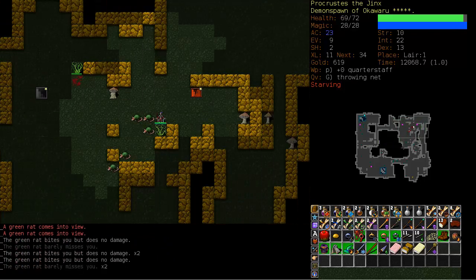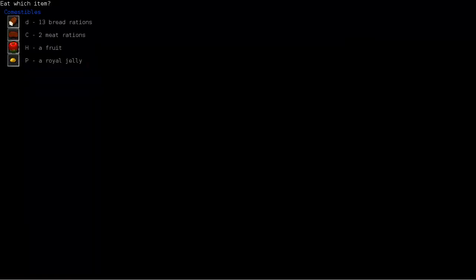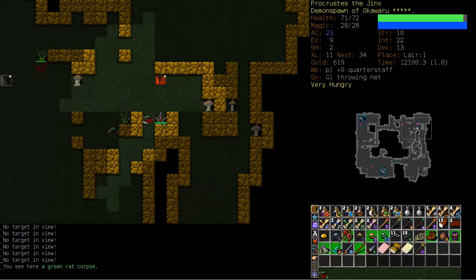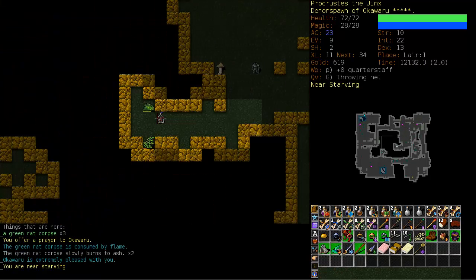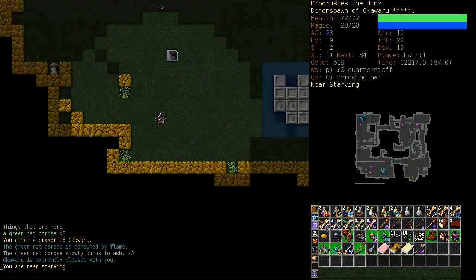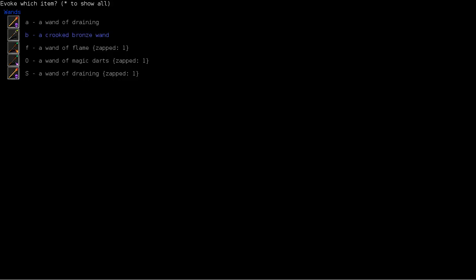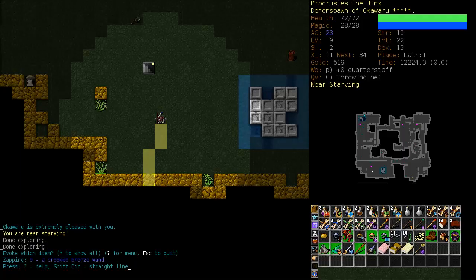Now we're starving and facing a pack of green rats. Let's eat our fruits and tab our way through these green rats. And that is level one of the Lair — we are doing well, very well. Surprisingly well.